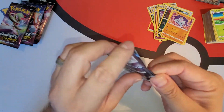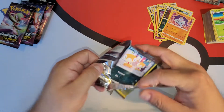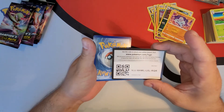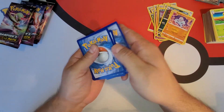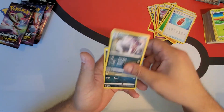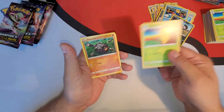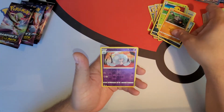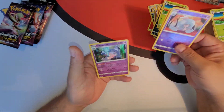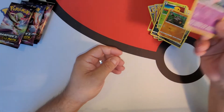Pack number six — let's see what we got here. Code card. That Charizard has got to be in there somewhere guys, we need to get that Charizard, add it to the Charizard collection. Zigzagoon, Kakuna — this is like the thousandth Kakuna we got today — Roly-coly, reverse holo Hatrem. And a holographic Hatterene as our rare card — look at those colors guys, I'll take it. All right, on to pack number seven.